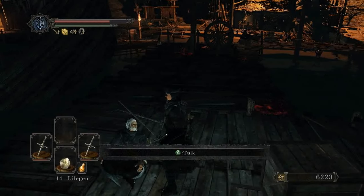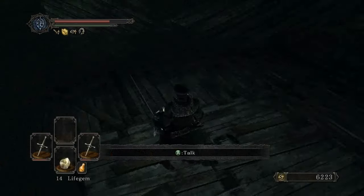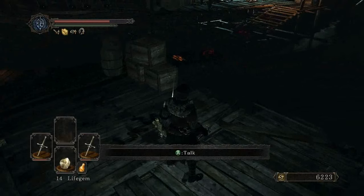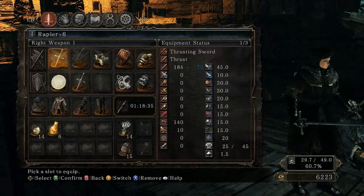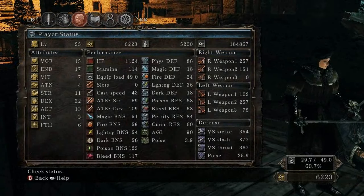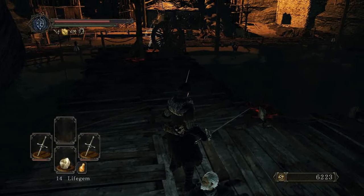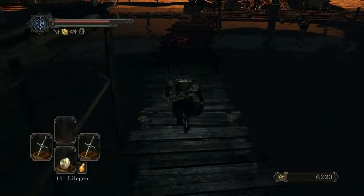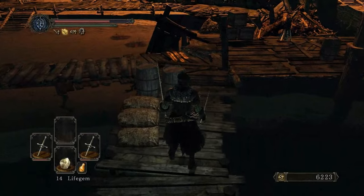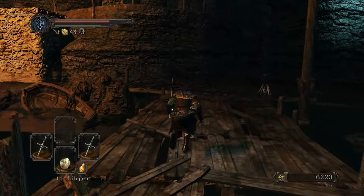Did he just call me 'Dim'? So this is Carillion of the Fold — he teaches sorceries and stuff, but you have to have enough intelligence. And I have... three. Wow, that's really low. No wonder he doesn't want to talk to me. I think you need maybe ten, or at least somewhere close to that. He won't even come back to Majula unless you have enough intellect. Bummer.